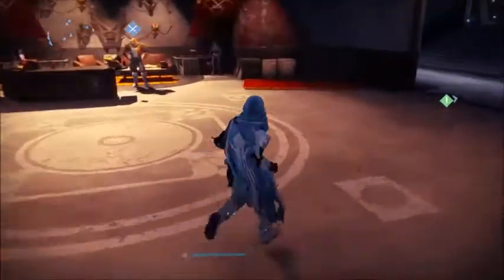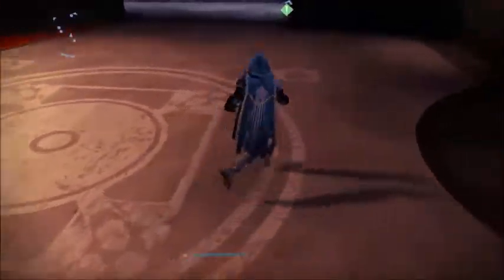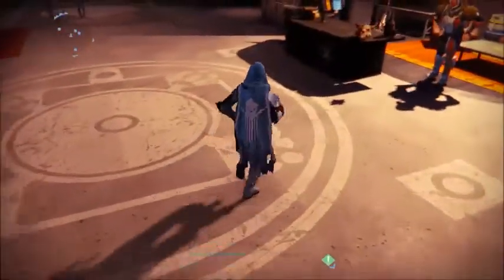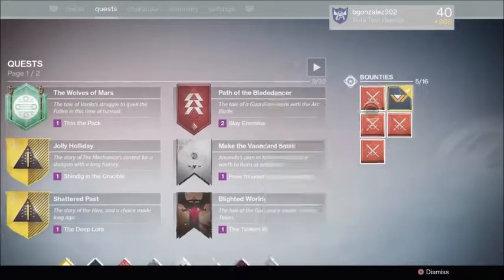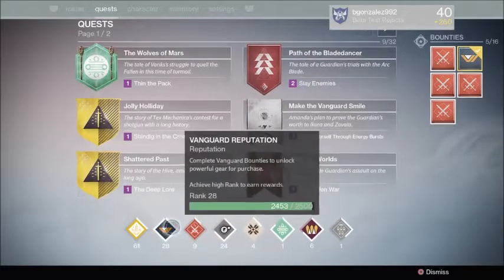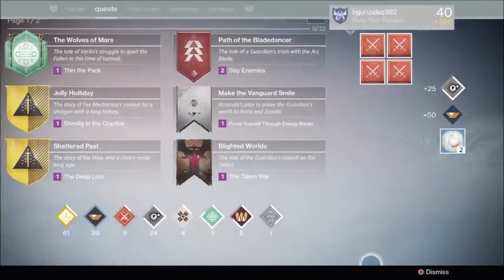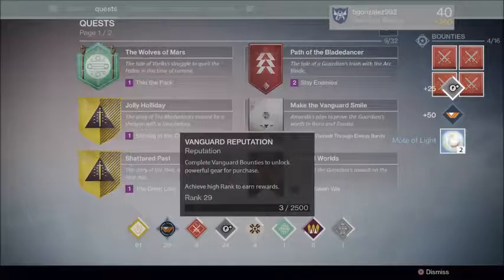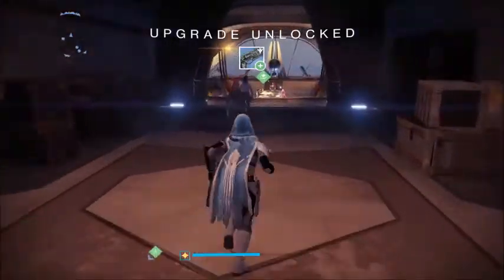One thing is, when you earn a package now with Taken King, the package goes to the respective vendor. I'm going to show you right now how it works. Notice how my Vanguard is really close — I just turn in this bounty and I should be able to get a package, and it looks like it's with him.